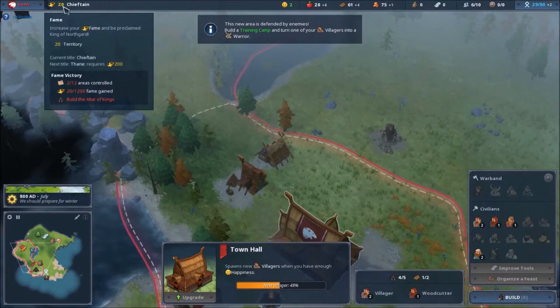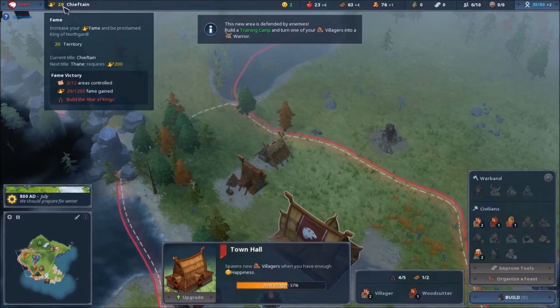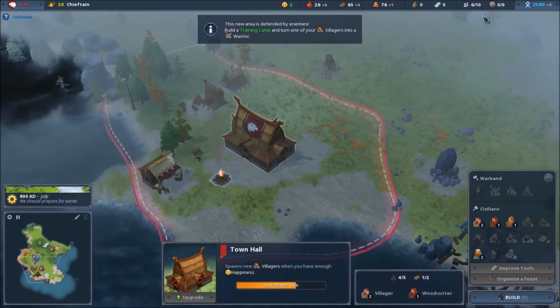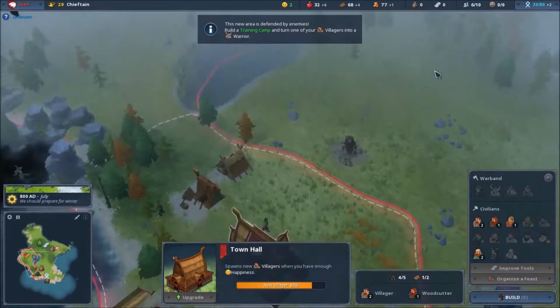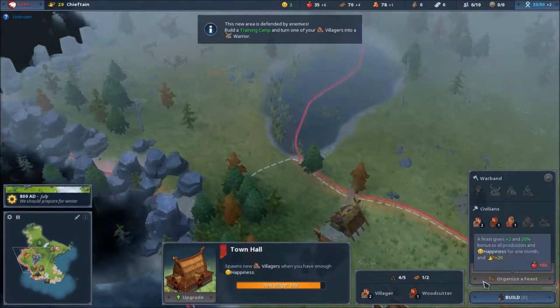I need to make 1200 fame and build an altar of kings, and we win. Or we can do a trade victory, collect enough crowns, those kinds of things. Or domination victory — if I defeat the other clan, I win. Now I want to make some fish — where is the fisherman building? Marketplace, hunters lodge... food silo, training camp.